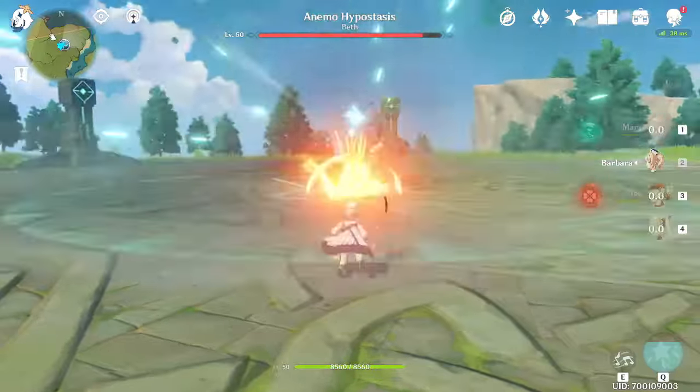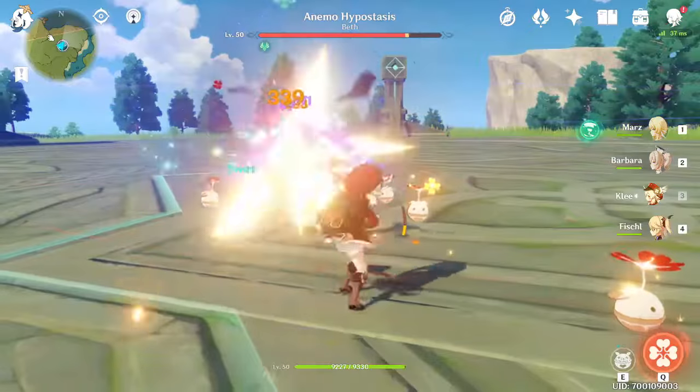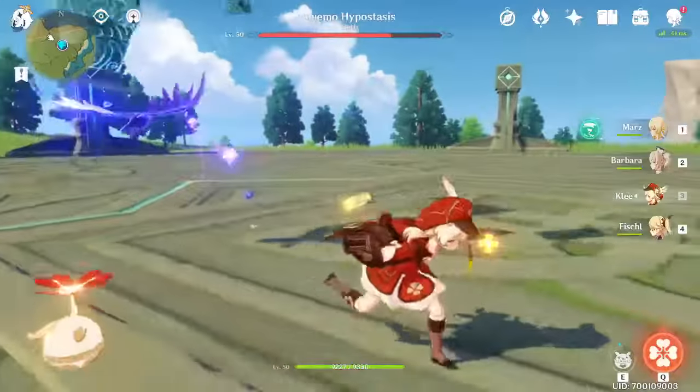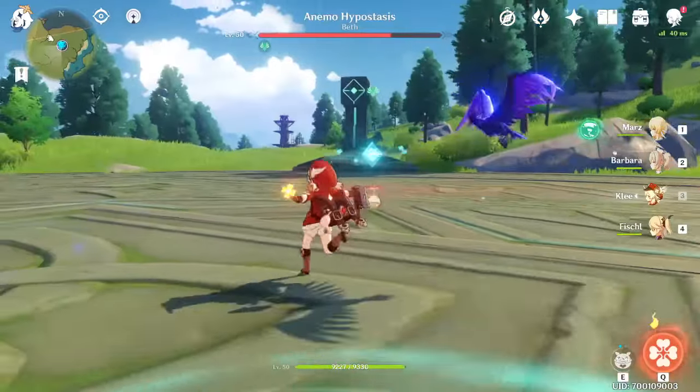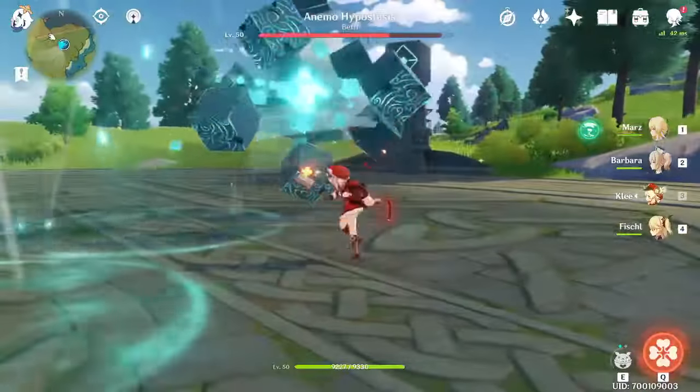As you play the game, you open chests, you explore the map, you gain Geo Sigils and Anemo Sigils. You can literally buy constellations — in the Geo section you can buy two constellations. It's kind of incredible, and it upgrades your talents and skills.